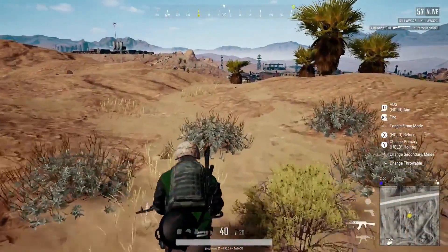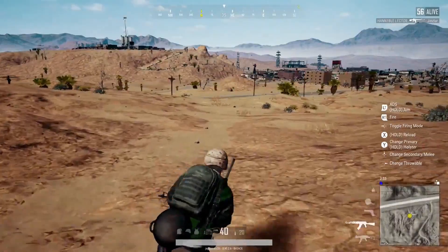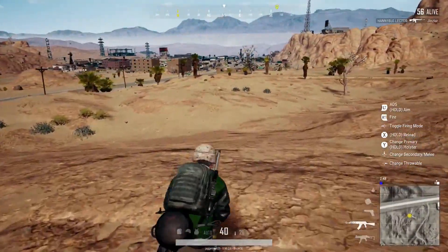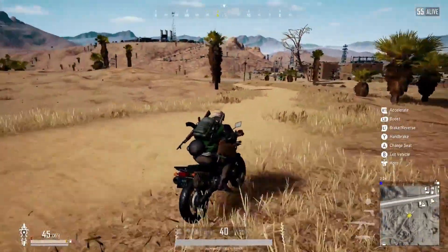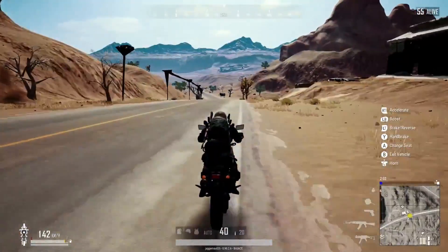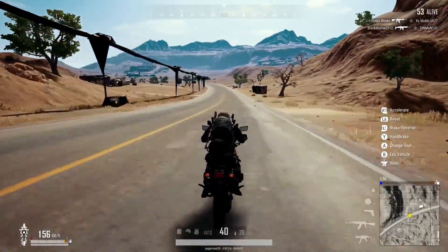Then there's the worst of the bunch, the Miramar desert map. While it's actually the same overall size as Erangel, the desolate landscape and run-down aesthetic make it feel mostly empty. You can spot enemies running across the literal desert a mile away. That certainly increases the tension and anxiety since you always feel exposed, but it often winds up becoming a case of who finds the best randomly placed scope rather than actual skill in a firefight.